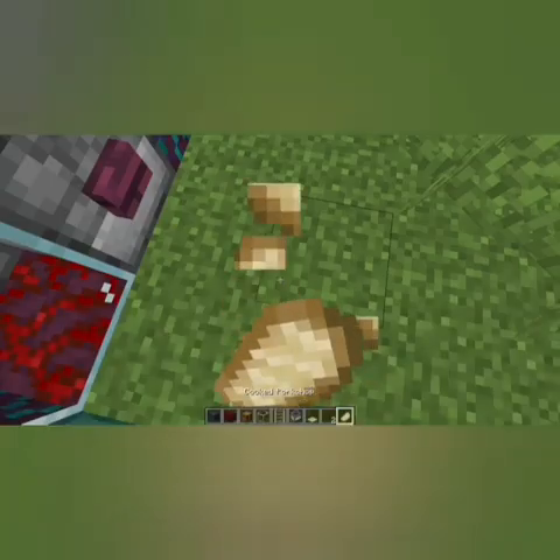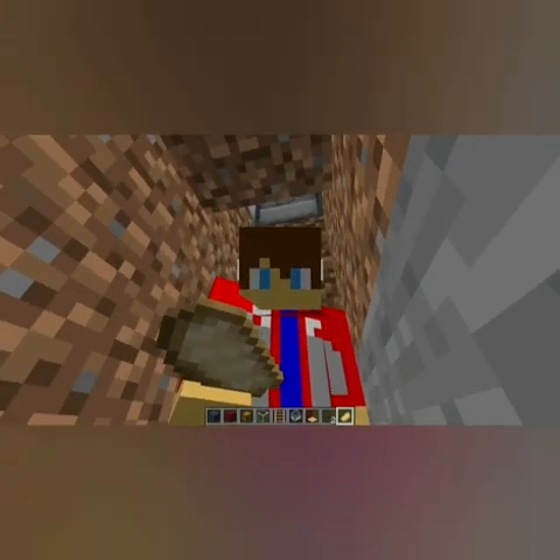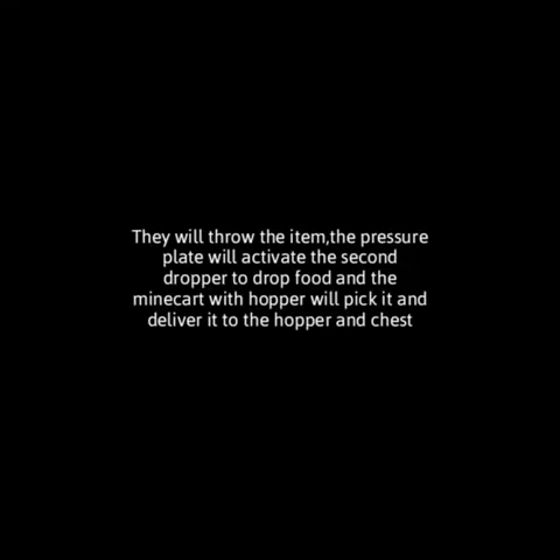Place one item for a test and see — by checking inside you can see what people actually paid for the food. It's simple: the item players drop activates the pressure plate, which triggers the dropper. The minecart with hopper picks it up and delivers it to the hopper, and the hopper delivers it to the chest. Thanks for watching — I'm working on part three and will drop it soon!